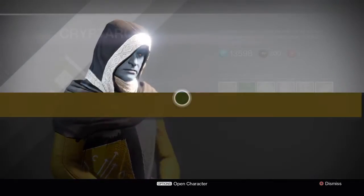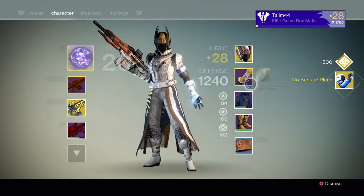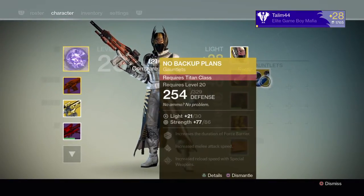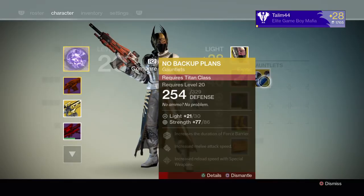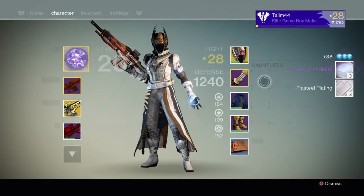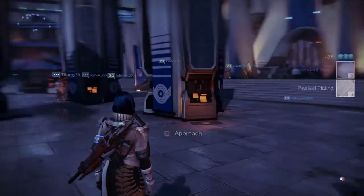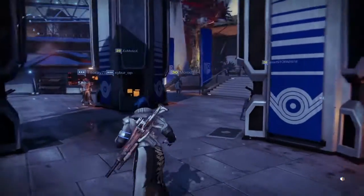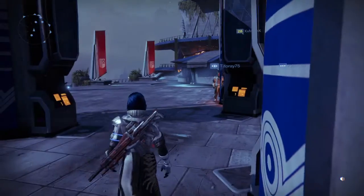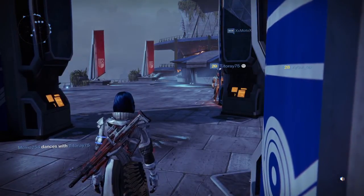Alright, I've got an arm piece that I just don't need — it's a Titan arm, and I'm not playing a Titan class. So I'm gonna go ahead and dismantle it — I get three shards. That's this week's post! Tell me what you guys think, leave comments below, and don't forget to click the like button. Tim44 out.